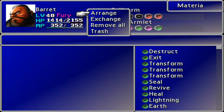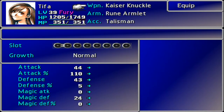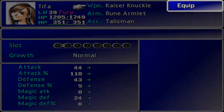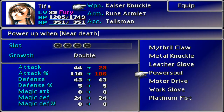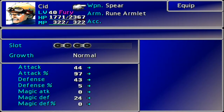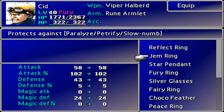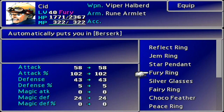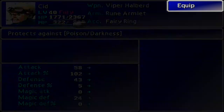Let's arrange all these and carry on and do everybody else's as well. On the Steam control pad, I'm used to the bottom button being the OK button, but of course that's now cancel. I think I'll do the power-up when nearly dead — that sounds like a great idea. And there we go, double. I hear Cid has himself a triple growth somewhere out in the world. Protects against poison and berserk — what do we want to protect against? Poison and darkness, we'll go with that one.